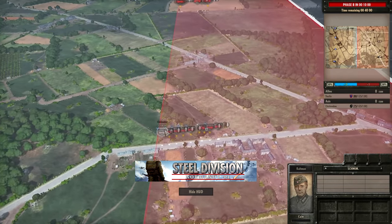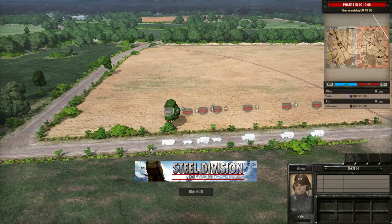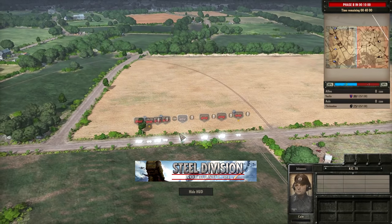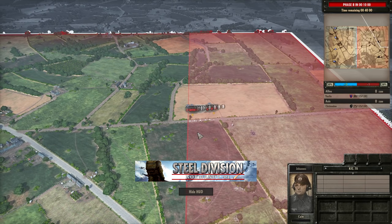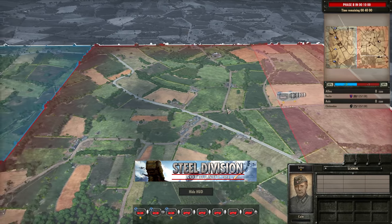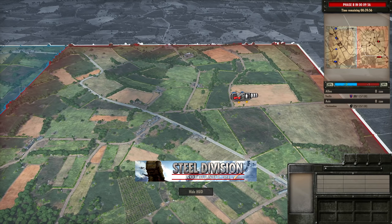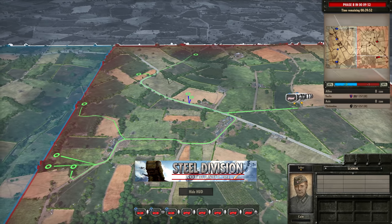One thing you may have noticed is that Chikindu is bunching up his units as close as he can to the deployment line — that's something I would always recommend. You want to deploy on roads and try and bunch them up as much as possible so that you get that little bit of time advantage on your enemy. At this point it's all about maintaining speed to get to where you want your troops to be.